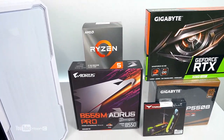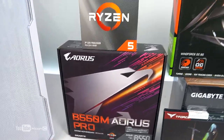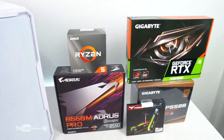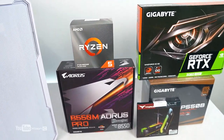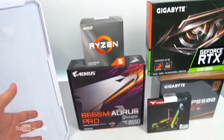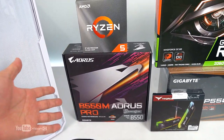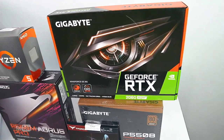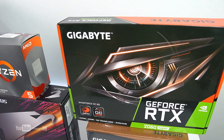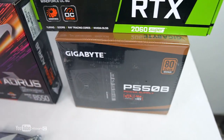The difference from previous builds is we used to use a B450 chipset, but now we're on B550. It's a Gigabyte build — Aorus motherboard, B550M Micro ATX. It's an RTX 2060 Super, Gigabyte GeForce. And the power supply — Gigabyte even has a power supply, the P550B, 80 Plus Bronze. For memory we have 16GB T-Force Excalibur.